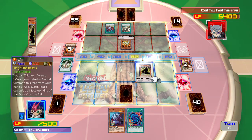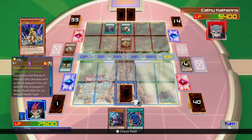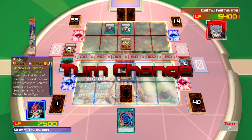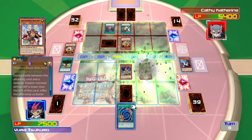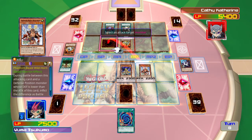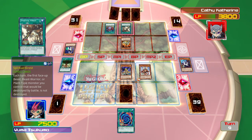Now my monsters will attack. I'll bring him back by sending a Beast Monster to the graveyard. Alright, so I summoned my Pendulum Beast — Wildhorn. And thanks to his special ability, he can do piercing damage.